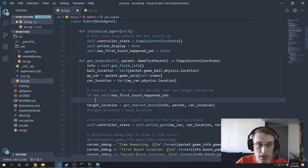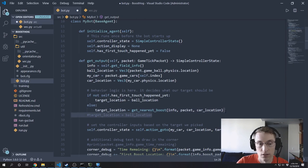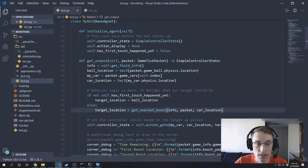In our behavior logic, if the first touch has already happened, then we want to continue going after the nearest boost. But if first touch hasn't happened yet, let's go to the ball instead. So that'll be: if not self.firstTouchHasHappenedYet, set the target location to the ball location. Else, continue to use the nearest boost location. Of course, if we were to run this now, we're not changing the value of hasFirstTouchHappenedYet at any point, so it would always be false and the bot would just ball chase.